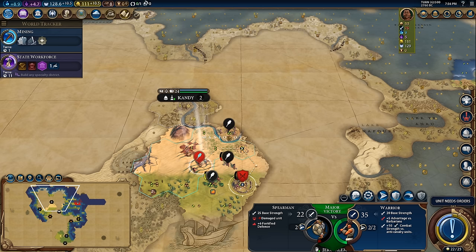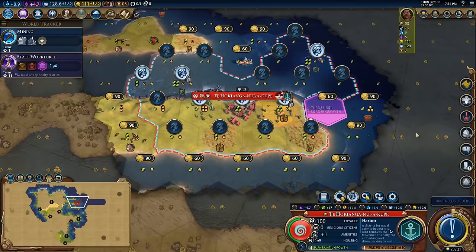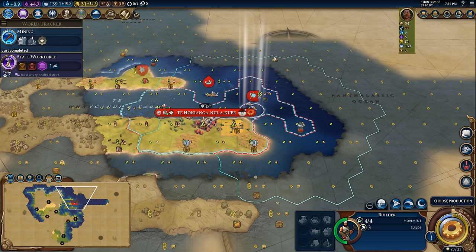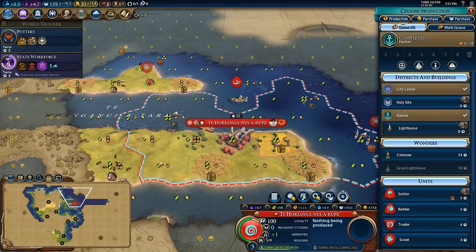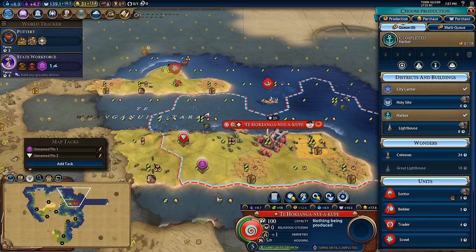Another barb camp and a tribal village over here. I'll get the tribal village — a free builder is pretty good because I could get the crabs tile online, which is great playing Coupe with the fishing boat pantheon. I could also get the horses online. I think crabs first, since the crabs will help pay for the horses tile faster. There's the boost from mining as well as the state workforce boost from finishing the harbour. Now the question is how quickly do I want trade routes? What I'm thinking is a really fast government plaza, placed to give my theatre square a little adjacency later.